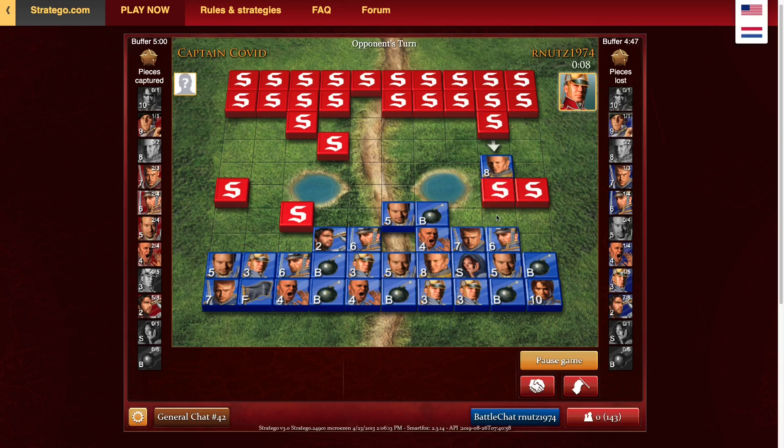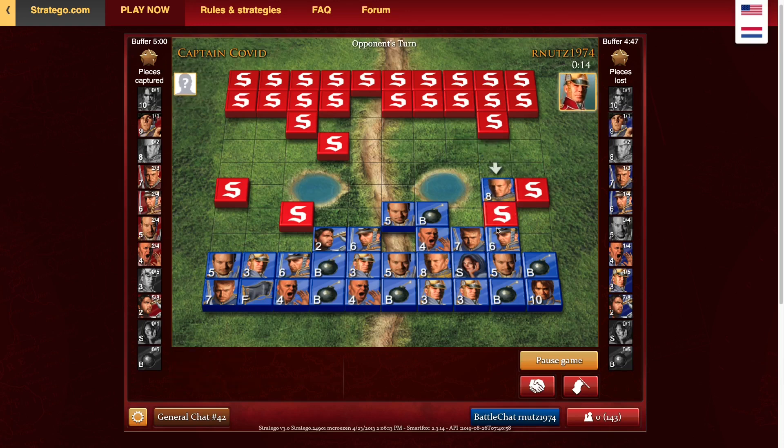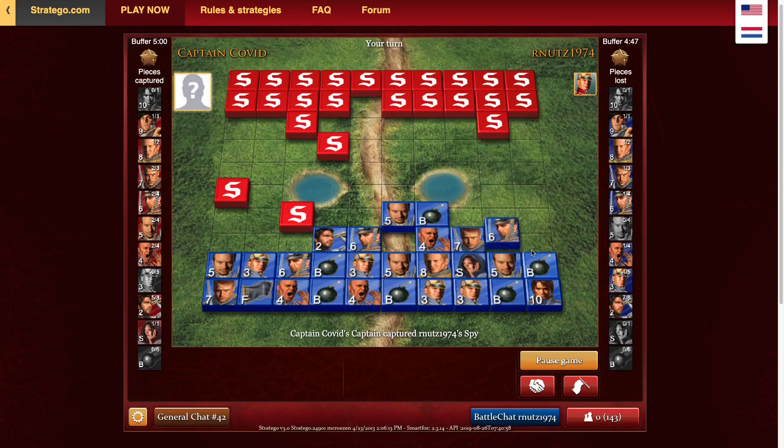That was the obvious move — I don't really know why he did that. So I force an exchange of colonels. I'll probably hit that with my captain because I am up a captain. Spy — that would be excellent, but it doesn't even matter because my marshal is in the corner, bombed in. So yeah, that doesn't really do anything for me. This guy's probably like, where's the marshal? Little does he know, it's bombed in in the corner.